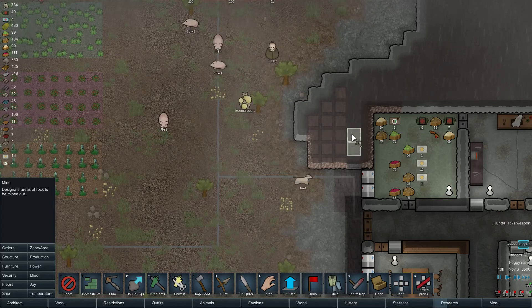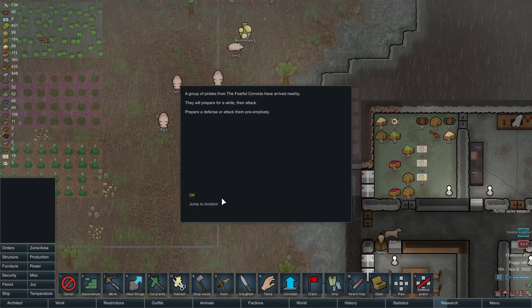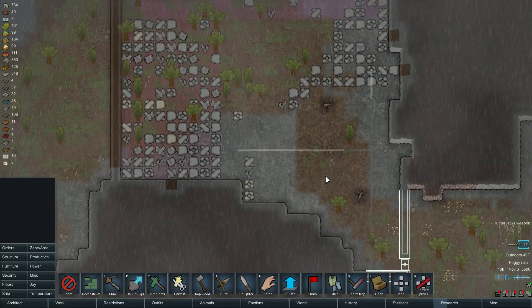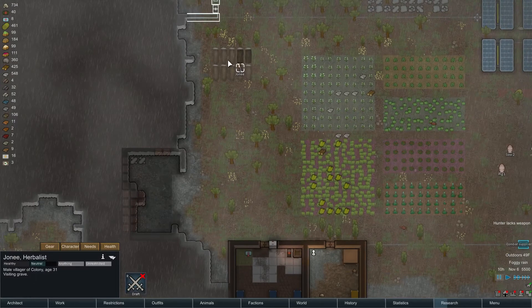I want to check this area for steel. Raid already? Damn it. We're going to prepare for a while — they're kind of armed. Should I prioritize building some of these turrets? Because we don't have any. Yeah, probably — I don't know how long we'll have before they come.